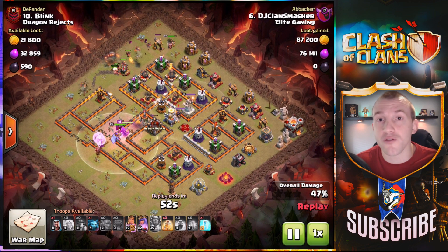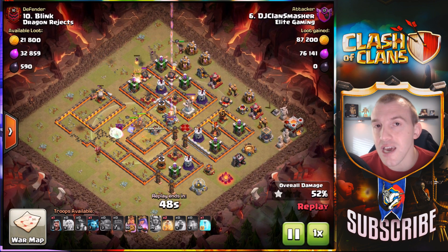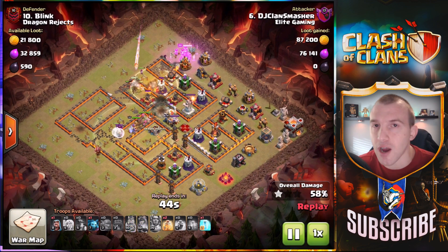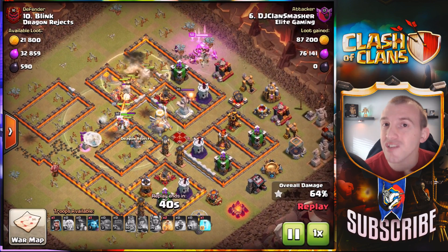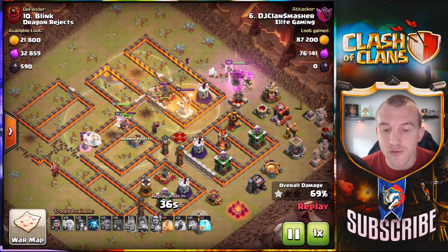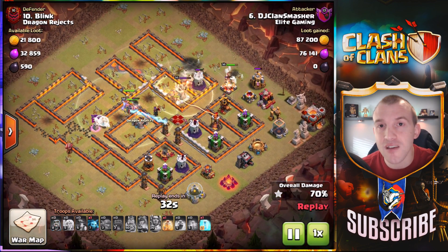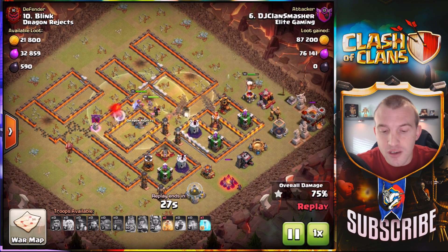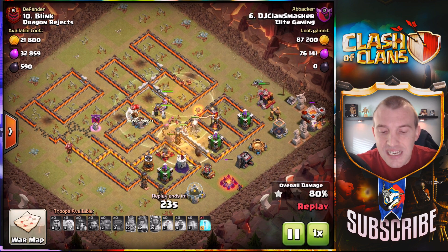If it was a lava hound in there you wouldn't need to worry about it. Notice the king on the opposite side of the base with a couple of wizards, again taking out trash buildings on the outside — that will force the miners into the center of the base and onto the defenses themselves. You do not want the miners getting sidetracked on the outside of the base taking out those trash buildings, as the defenses will be picking them off.